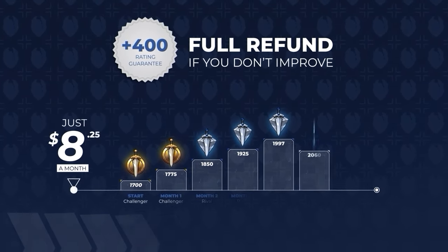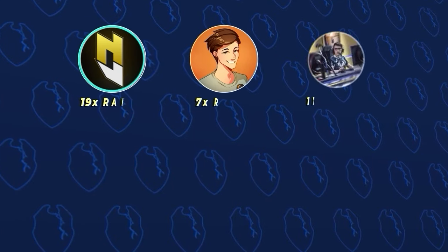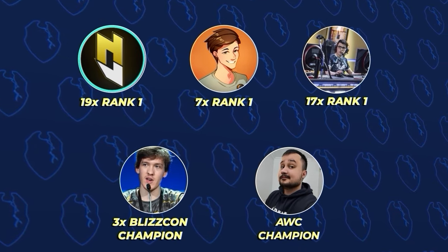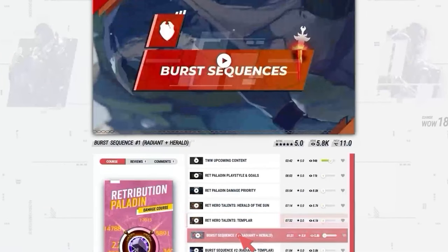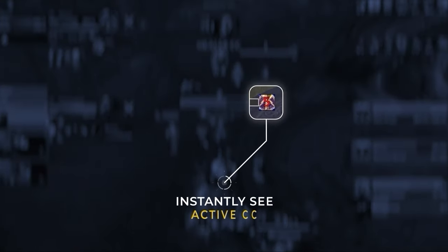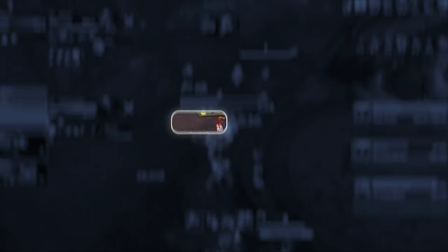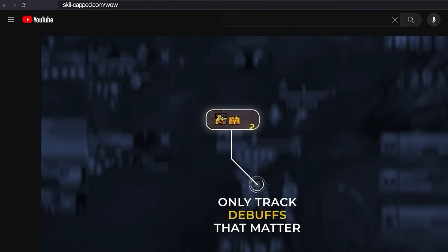Skill-capped.com is the only place that promises you will gain 400 rating or your money back. That is a huge promise, but we promise we can deliver. Why? Because we worked with Blizzcon champions and players with stupid amounts of rank 1 titles. Using their knowledge, we created brand new courses that instantly get you ahead of the competition, teaching you how to deal rank 1 level damage and healing for every spec. We even offer a complete UI package for every skill-capped member, which gives you the best UI for PvP in just a matter of seconds. Our add-on profiles were custom-made to win you games, reducing clutter and isolating key information so you can play just like the pros. To get started with the best guides and the number one UI for PvP, check out the exclusive discount links below.